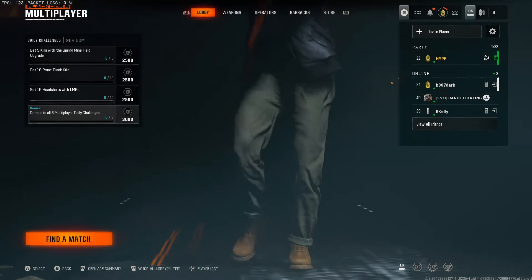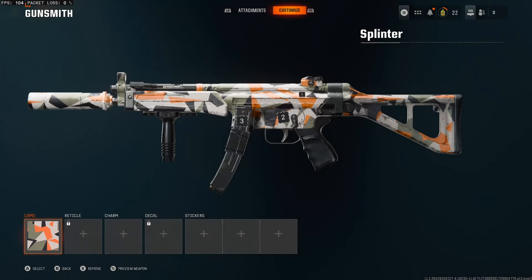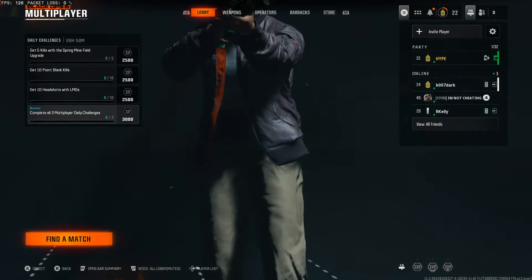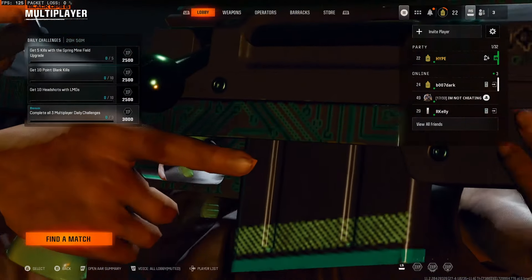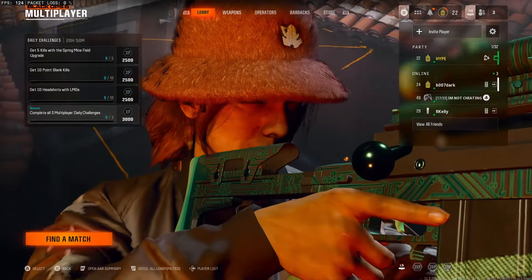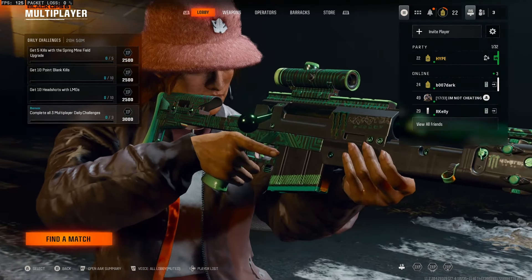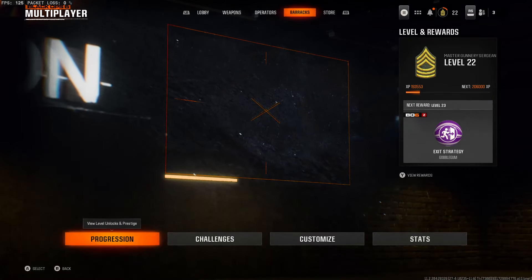In this video I'm going to be showing you a brand new glitch that will allow you to actually unlock dark matter camo literally right now. The first thing we're going to want to do is make our way over to Black Ops 6 multiplayer. Once there, at the top you will see Lobby, Weapons, Operators, Barracks, and Store — make your way over to Barracks.